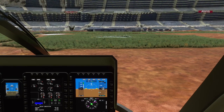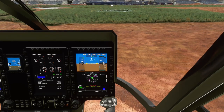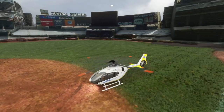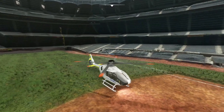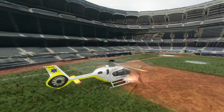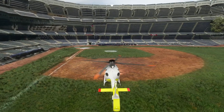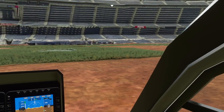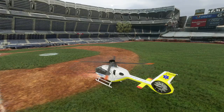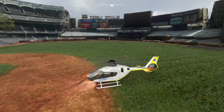Okay, we're down. I've cut all throttle. And we're here. I don't know if I would have collided with something or not. Textures could use some work — I don't think they meant for us to be this close to it. But yeah, it's certainly usable. It's certainly fun to fly. And here we are in Yankee Stadium.